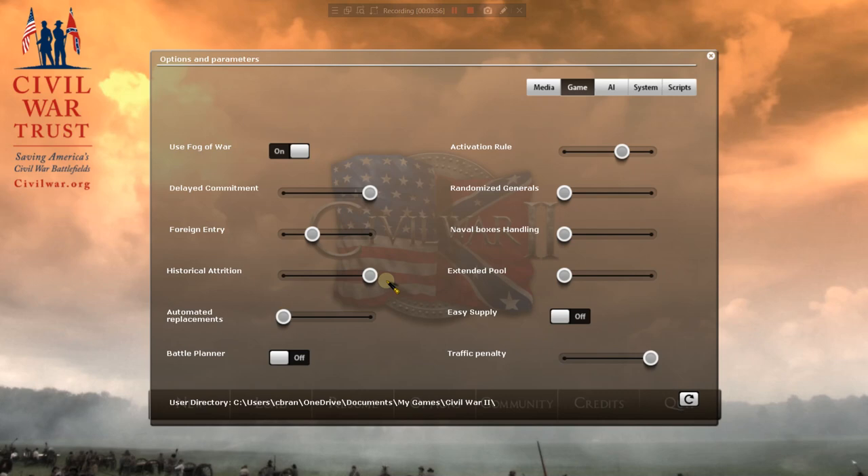Historical attrition — even though this hurts the South, we want this all the way on. Automated replacements: no, we're going to build up our own reserve forces. Activation rule — with it enabled, our generals are going to have to pass an activation roll to be in an offensive posture. Land forces with a non-activated commander have a high chance of not being able to move at all. There will be times where our commanders will not pass their activation check. It's very frustrating, which is great.